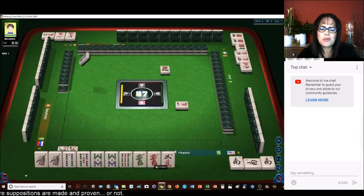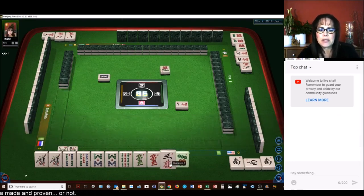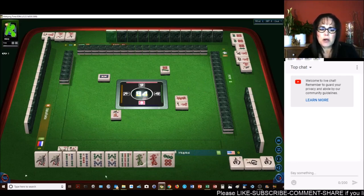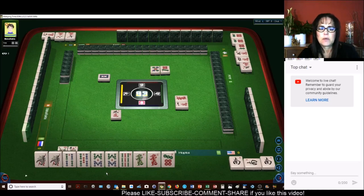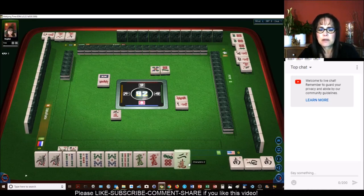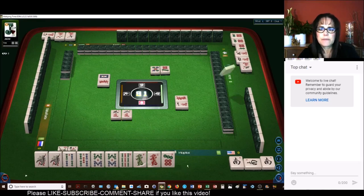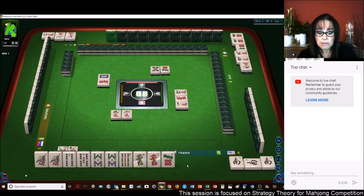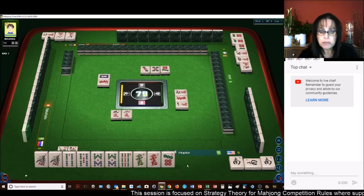I should have stuck with All Pung, but we only had 4 pairs. We're going to need to pair up a dragon. If we get a Terminal Pung — we have 5 dots, we have South. We'll get rid of the 2. Half Flush is 6, Terminal Pung is 7. We need one more fawn somewhere. Self Pick — Self Pick is a fawn.